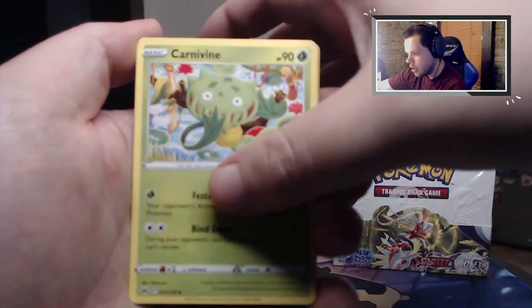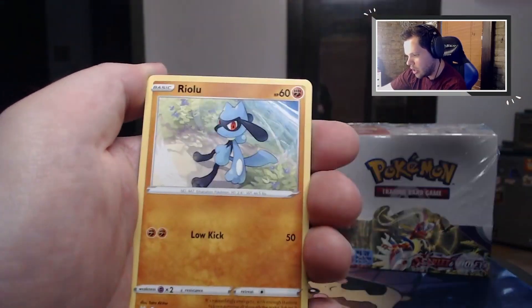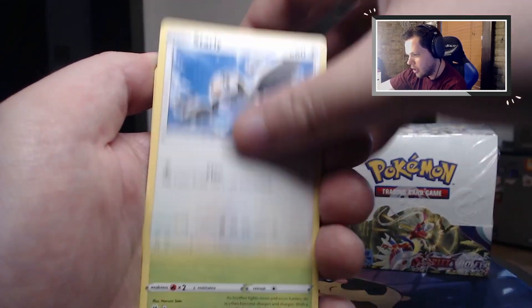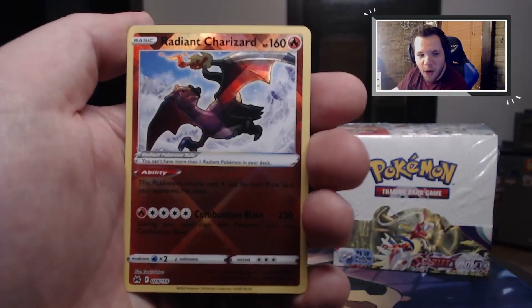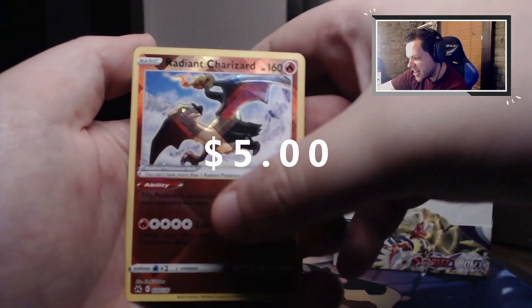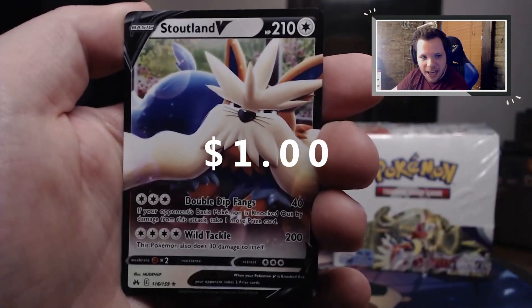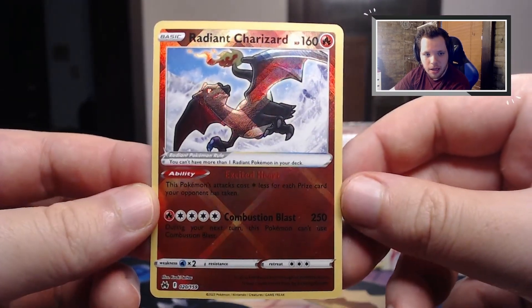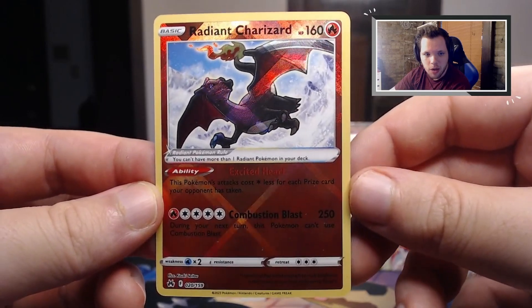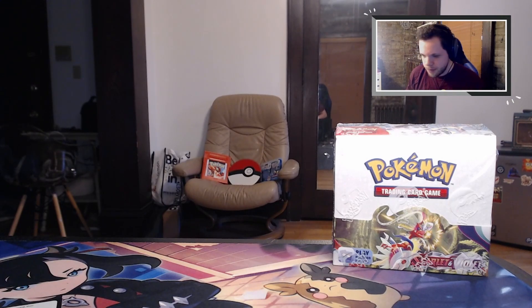Fighting energy, Carnivine, Giraffarig - energy switch, Aaron, Yolunite, Starly, Scyther, Poké Ball, trainer card. Oh no way - let's go, a Radiant Charizard! That's sick, that's so good! Then a Stoutland V to end it - look at that! Okay box, ready, fire. Oh my god what just happened to my lighting - it's too shiny, it was way too shiny. Oh yeah, we'll take that, we will absolutely.